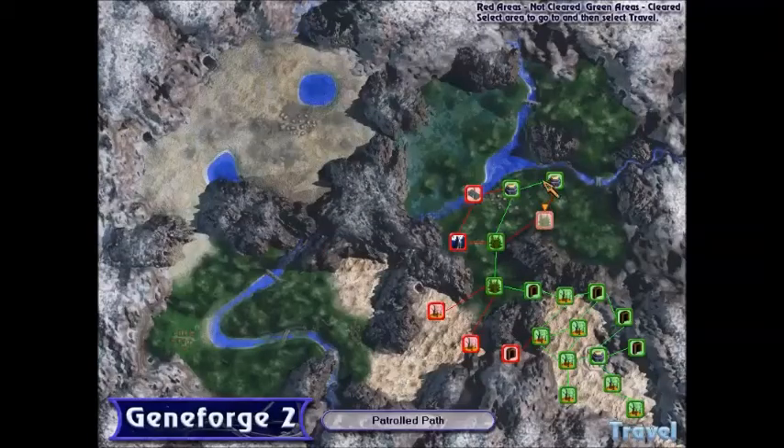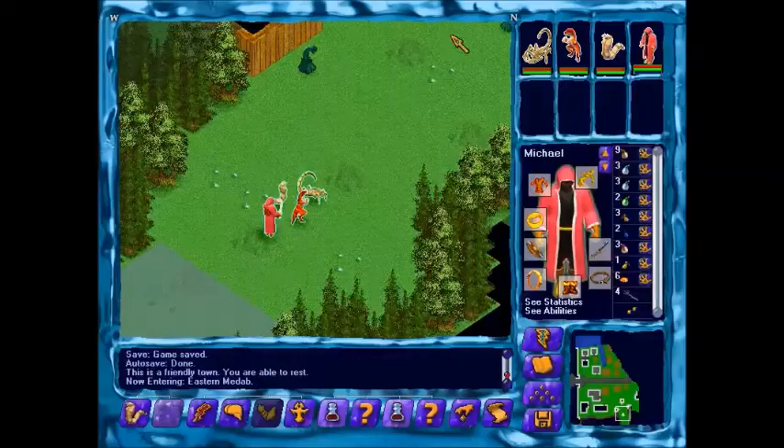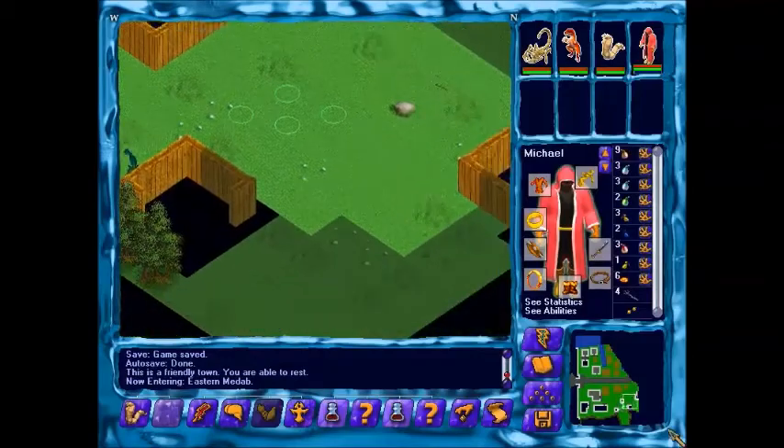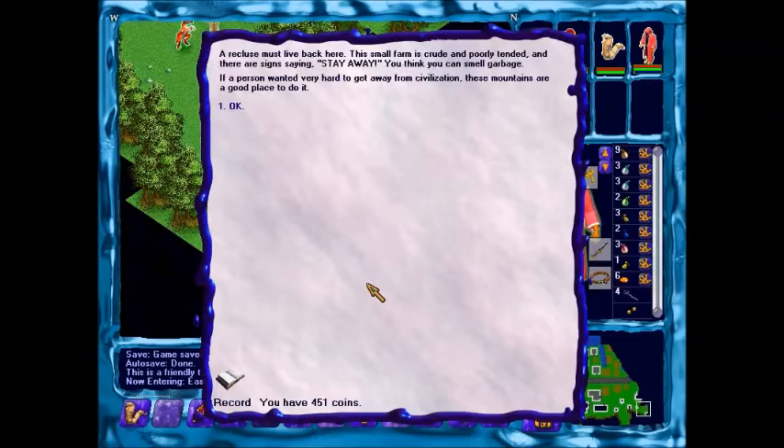This leads to a troll path. A recluse must live back here. The small farm was crude and poorly tended, and there's a sign saying STAY AWAY! You can smell garbage. The person wanted very hard to get away from civilization, but these mountains are not a good place to do so.